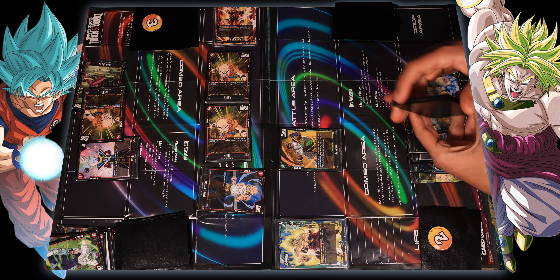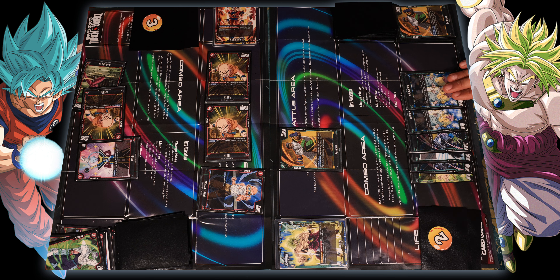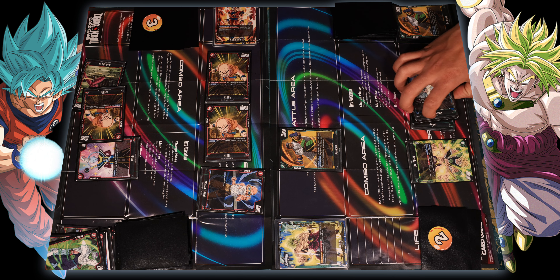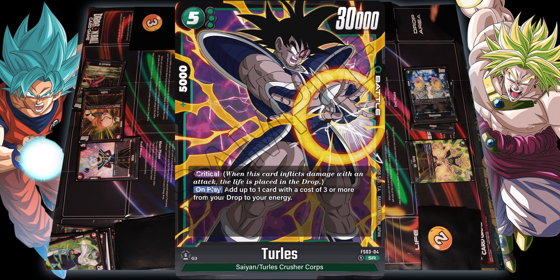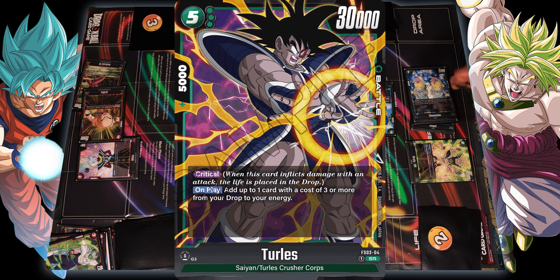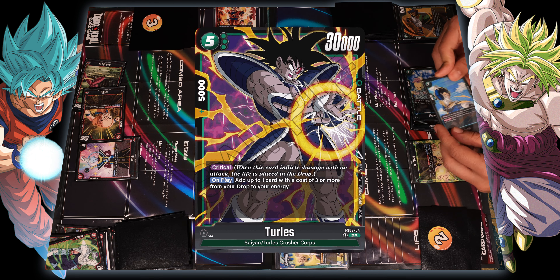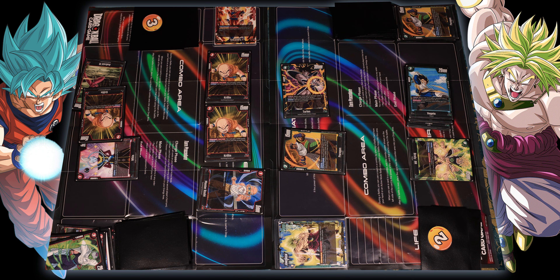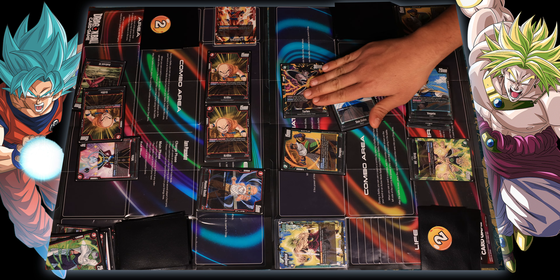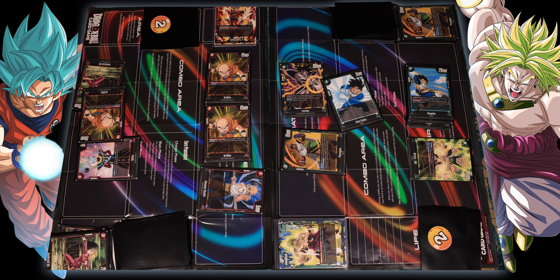I got exactly what I needed in my drop. I'm gonna show you the power of another evil Saiyan — using five energies to bring out Turlis. This guy came from outer space and lets me get a three-cost card from my drop and place it into my energy. It's even more crazy because it has critical attack. Attacking your leader — thirty thousand, let's go thirty-five thousand for good measure. Taking that hit drops you down to two lives. And it was a critical hit, so it goes to the drop area instead of your hand.